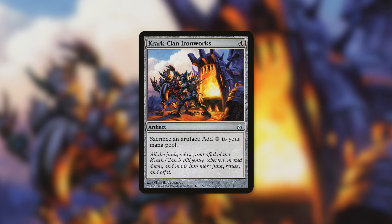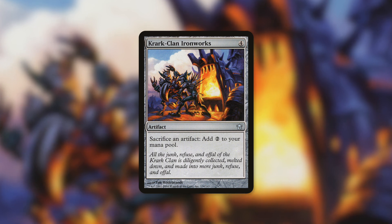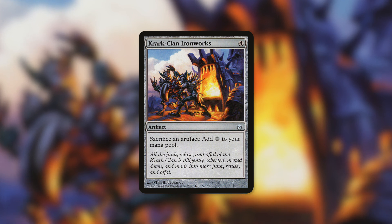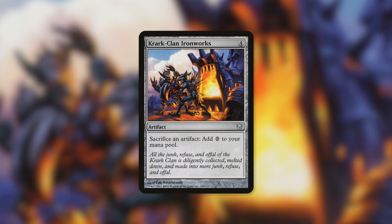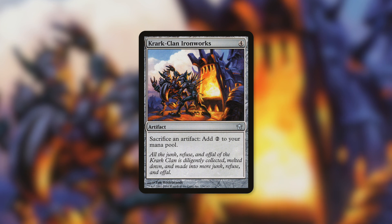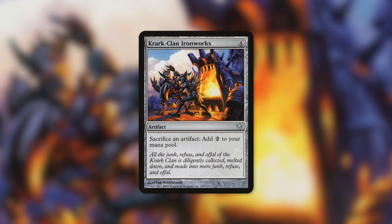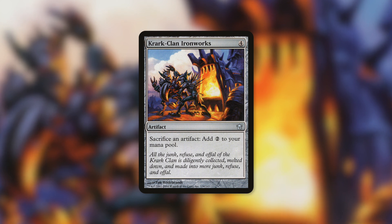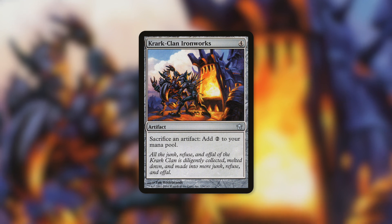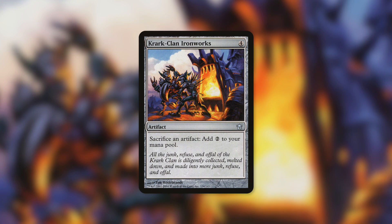In Commander, redundancy can be a very powerful thing, so we're also running Krark-Clan Ironworks, which is not quite as expensive as Phyrexian Altar but more expensive than Ashnod's Altar — around $25. It's an artifact for four that says sacrifice an artifact to add two colorless mana. It works in basically the exact same way in a lot of scenarios. Since the vast majority of creatures in our deck are Artifact Creatures, we can sacrifice them for two mana apiece, leading to incredibly explosive, game-ending turns. These upgrades are expensive, but they can be game-ending threats the second they come down.